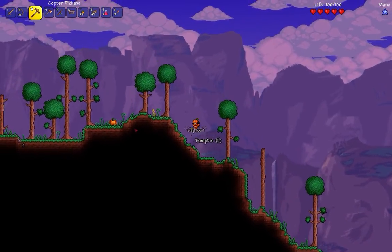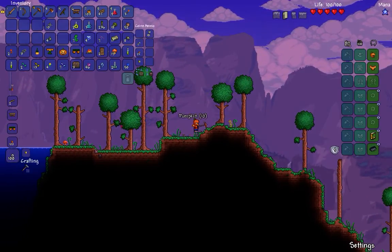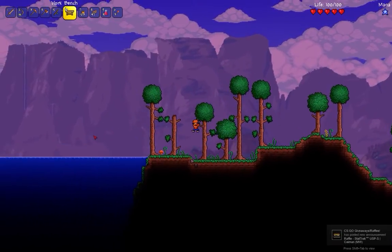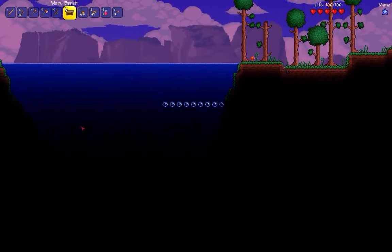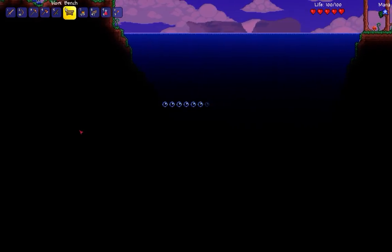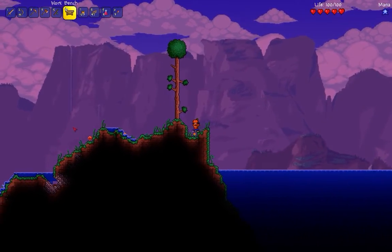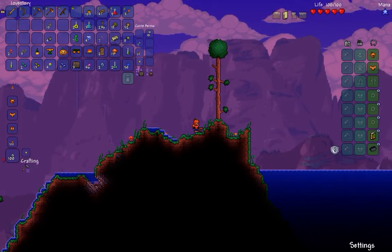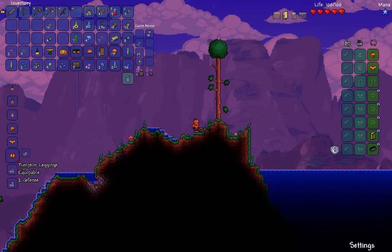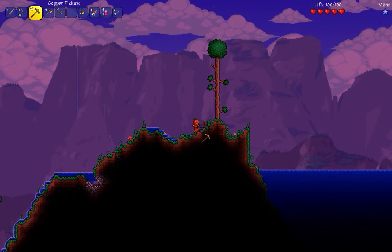Let's get this pumpkin, grab this. I don't really trust myself right now, but it's all good. Let's quickly get right here. Now let's craft the leggings, and we have a full suit of pumpkin armor! That is truly amazing.